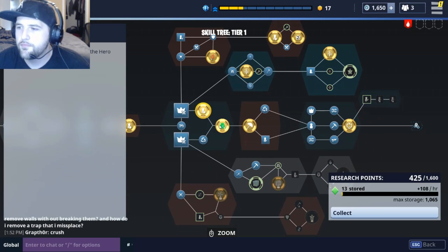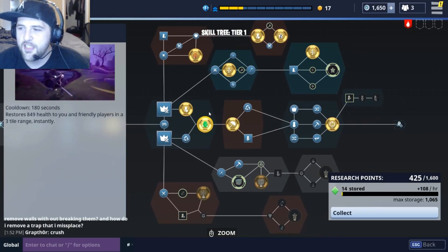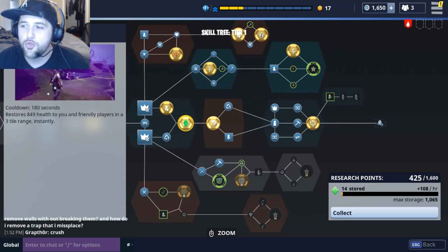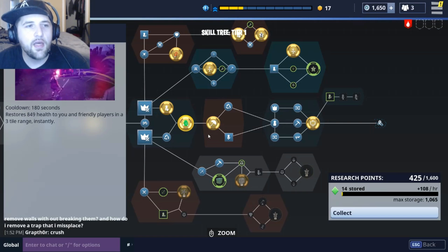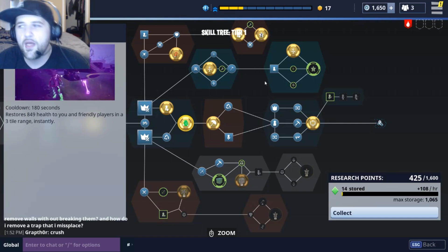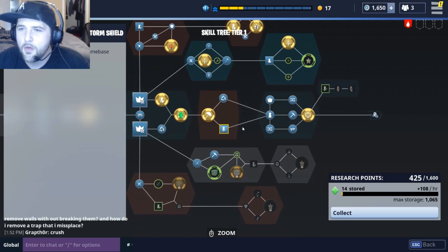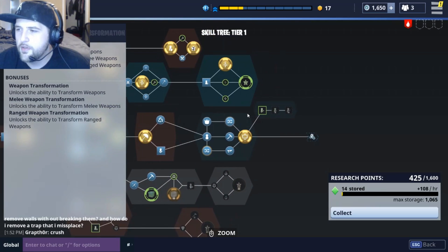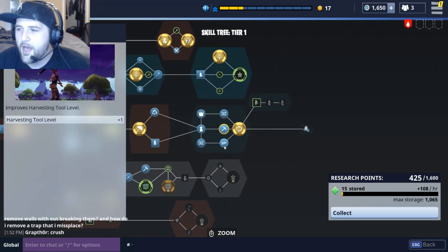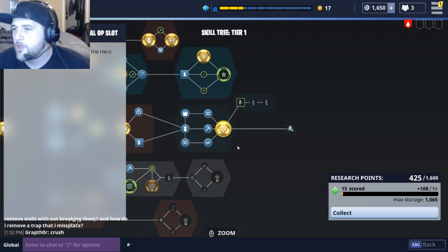Mission defender slot — again, brings you back to your squads. Adrenaline rush — so almost everybody's going to have this; this is a heal. This main tree everyone's going to pick because you have to spend a certain amount of points in the skill tree — you can't just go one way and get to the next stage. So this is upgrade recyclers, gunslinger slot, transformations — I talked about that in my last video — pickaxe tools, rowboat, and tactical operative slot.